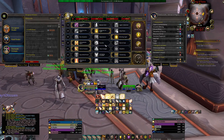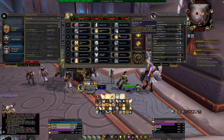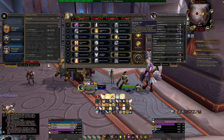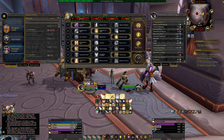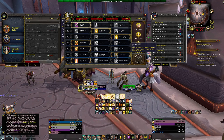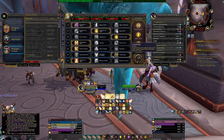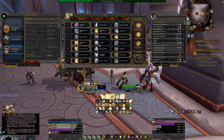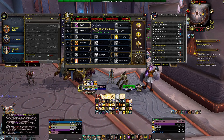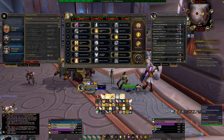My haste build includes Blinding Light, because it actually helps your tank. For example, if you've got Raging going on and your tank is getting chased by mobs — like in Halls of Atonement — you can pop Blinding Light to blind the mob, give your tank a chance to recuperate or kite away. It's a little better than Fists of Justice, so I prefer it.